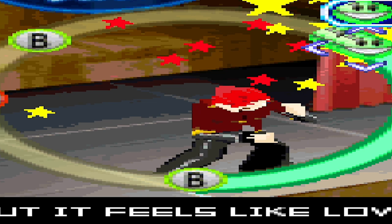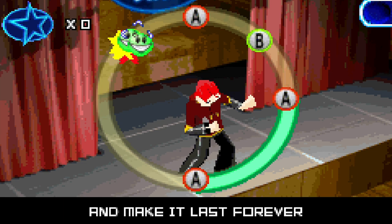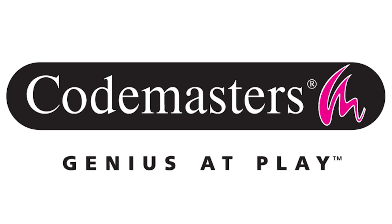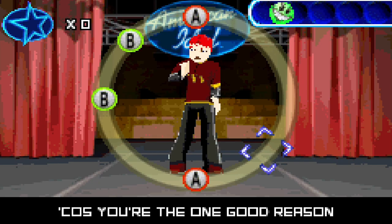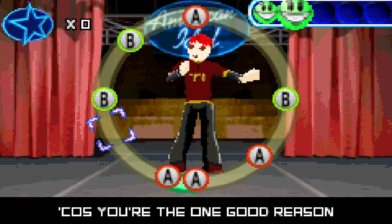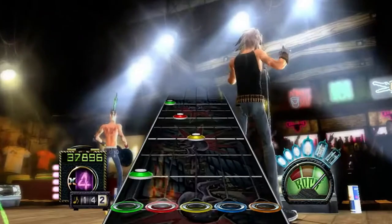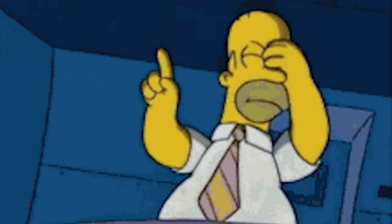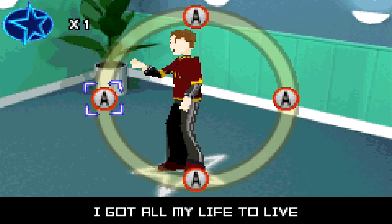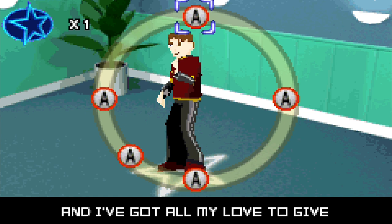Oh boy, yes it is as shit as it looks. The gameplay itself is pretty self-explanatory rhythm gameplay — hit the button when the marker reaches it. But despite the all too familiar nature of this gameplay, the morons over at Codemasters managed to find a way to fuck it up. Instead of doing the obvious thing and making the buttons you press in time with the vocals — like how the Guitar Hero buttons are in time with each song's guitar parts — they just lazily throw buttons around with no care.